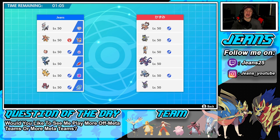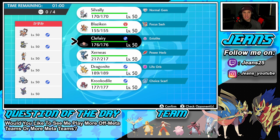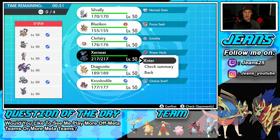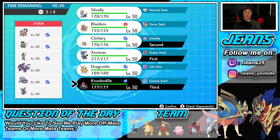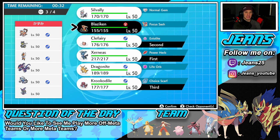I might go with Xerneas and try to set up — there's really nothing he can do against that. If I go here, he doesn't have a fake-out user. Intimidate won't affect them. He could make us flinch with a Rock Slide but I really like this lead. We definitely want to bring Krookodile back in because of his Choice Scarf, and the final Pokemon is either going to be Dragonite or Blaziken.